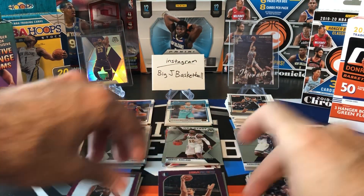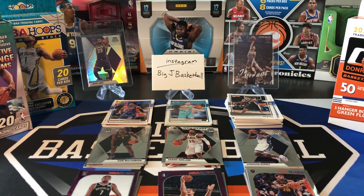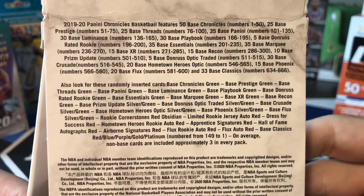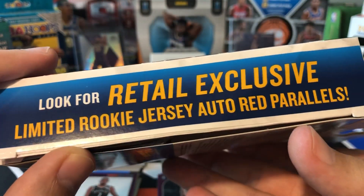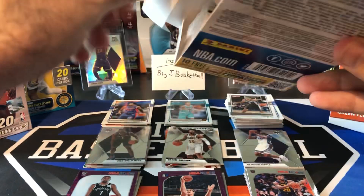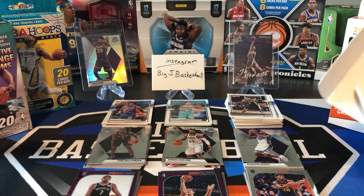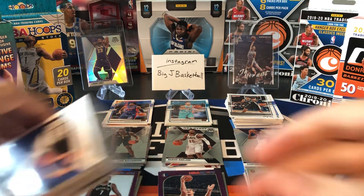And our last card is an insert. It's a Hollow version though — Cam Johnson. So we'll put KD and Cam Johnson in our hit stack. It's pretty close now, I'd say, between Mosaic and Hoops Premium for the lead. And all we got left now is Chronicles, our fourth and final box. Limited rookie jersey auto red parallels. I've opened so many of these hangers and I've never gotten an auto, so it must be pretty difficult. It must be tough to pull autos out of these hangers. I've seen a bunch get opened and it just seems like autos never show up.